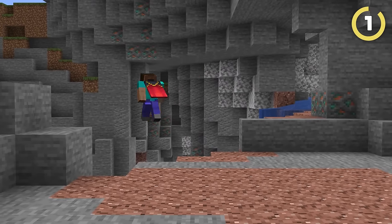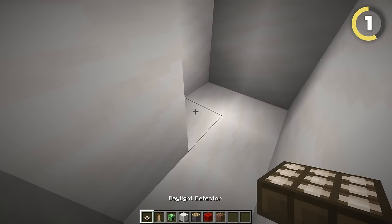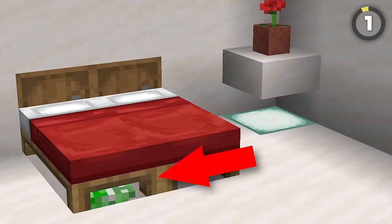Are you wanting to scare the diamond leggings off of your friend? Consider giving them a fright using this rule-breaking build. If you break underneath your friend's bed and place a daylight sensor, an armor stand, and then a creeper head, your friend will scream in fear thinking there is a monster underneath their bed.